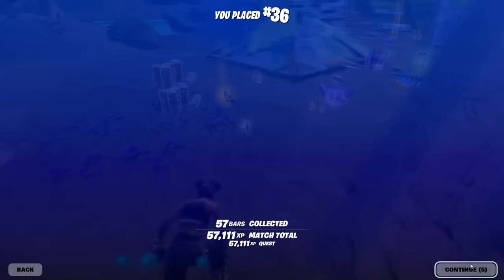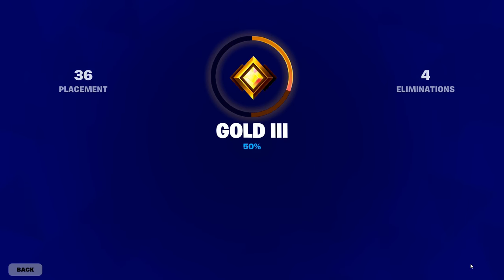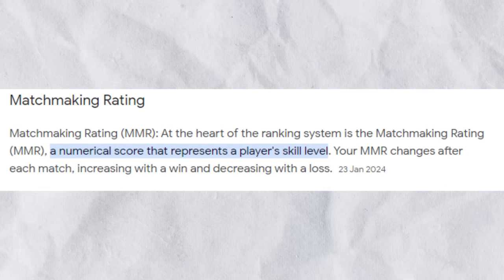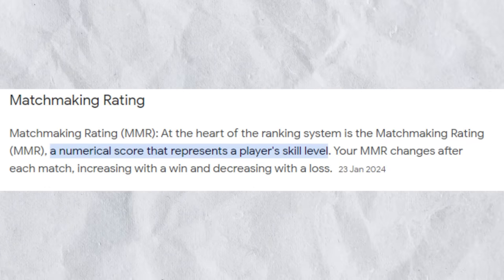Formula number one: losing points. For any Rank System to work, there needs to be an element of gaining as well as losing points, and Fortnite is no different. Every game usually has something called an MMR. This is usually a hidden number associated with your skill level. It helps decide whether you should gain or lose more points, as well as what rank you should be in.